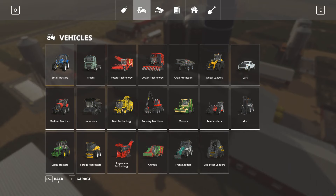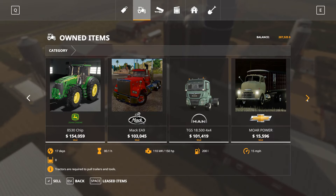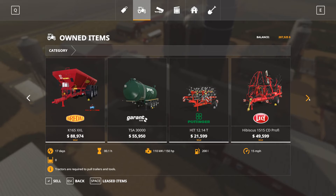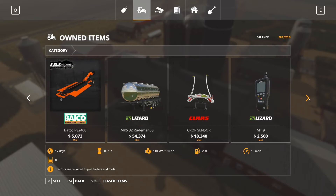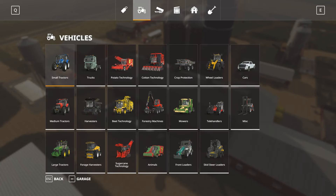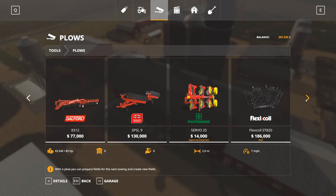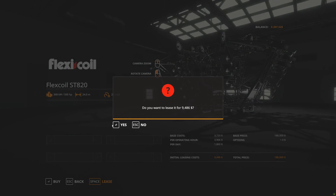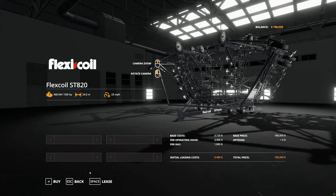Let me go into the garage to see what I own. I have that plow - that's a cultivator. I need a bigger plow. I've got that one - it's $186,000. That's going to take most of my money, so I think I'm going to lease that for now until I can sell some crops. So let's just lease that.